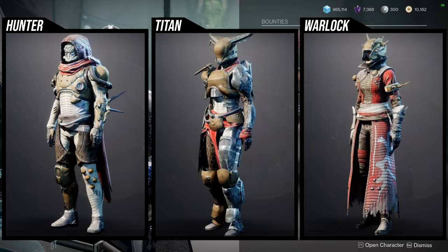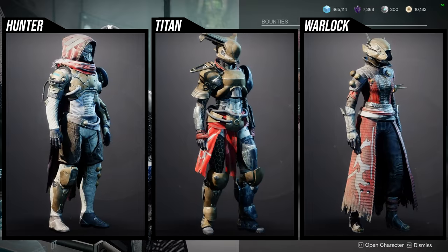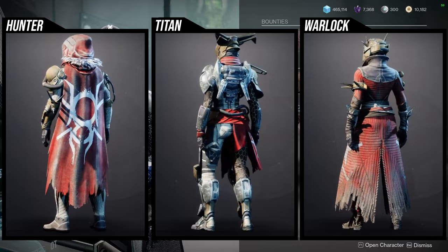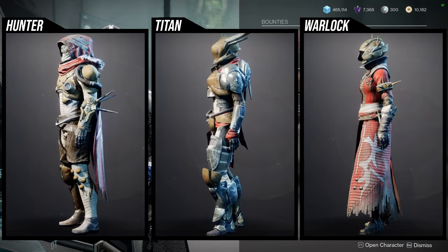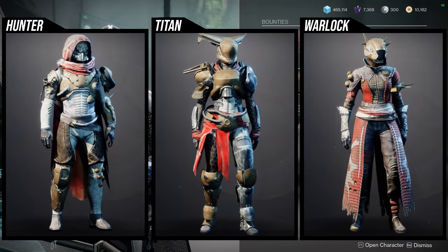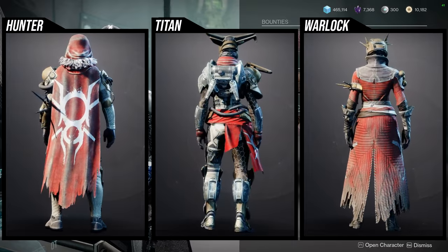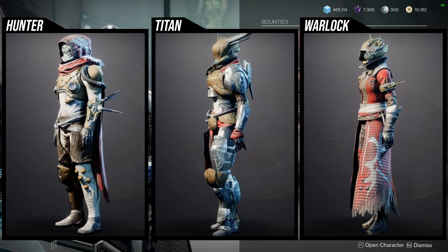The Warlock arms and boots are kind of on the boring side. Not that the armor set is bad or anything, it's just that I talk about this set all the time — when it comes to Ada-1, she sells a lot of the same stuff, so I'm getting kind of tired of just talking about the armor all the time.